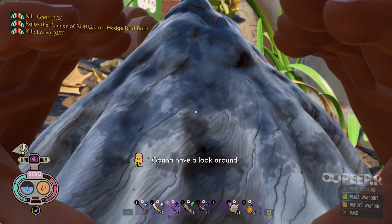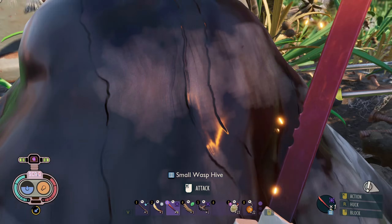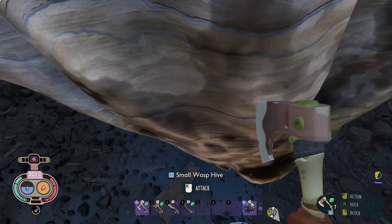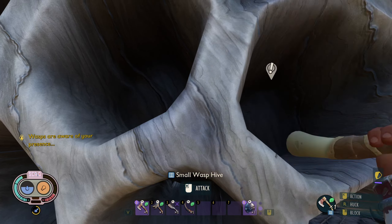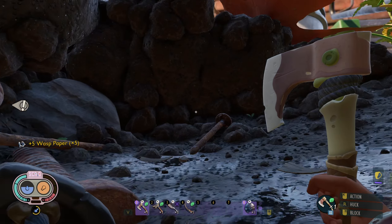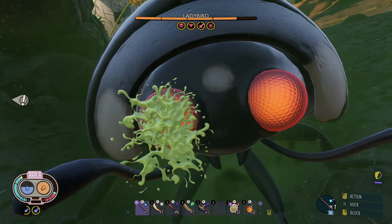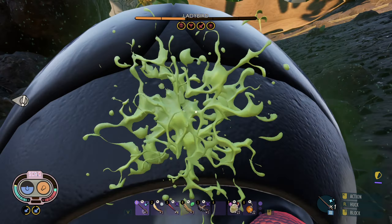This is the wasp hive. The wasps should be aware of my presence. We got the wasp paper taken care of. You're getting poisoned in three different ways, lady. There we go.